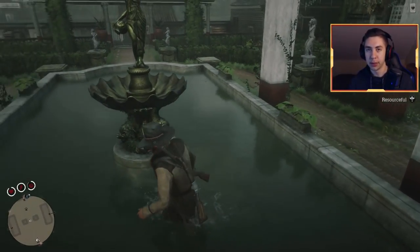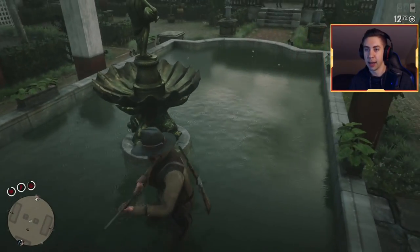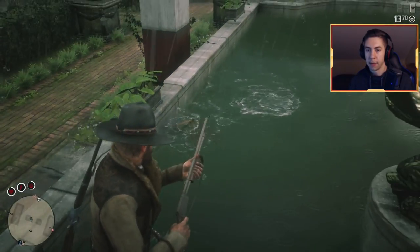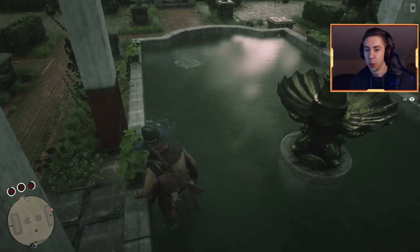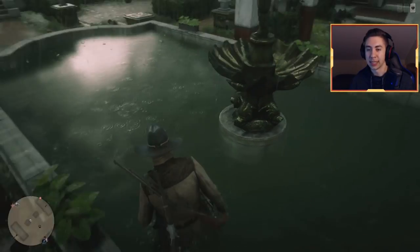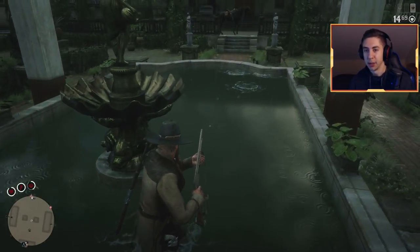So far we've gotten bluegills, chain pickerels, smallmouth bass, and lake sturgeons. We'll give it a few more tries and see if we can get any other kinds of fish. You seem to get a good amount of smallmouth bass which is very good because these are two bucks — you want these pretty much over any other fish. The lake sturgeons are good if you get about two of them, because anything more than two is a bit of a hassle.